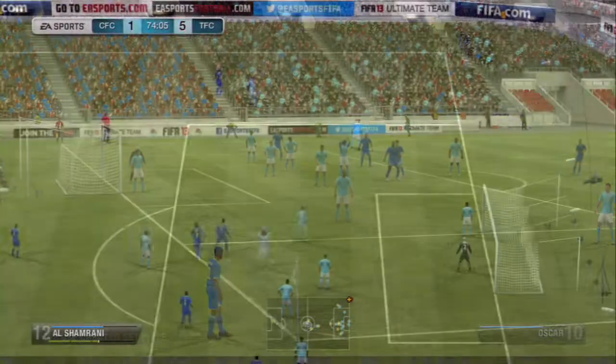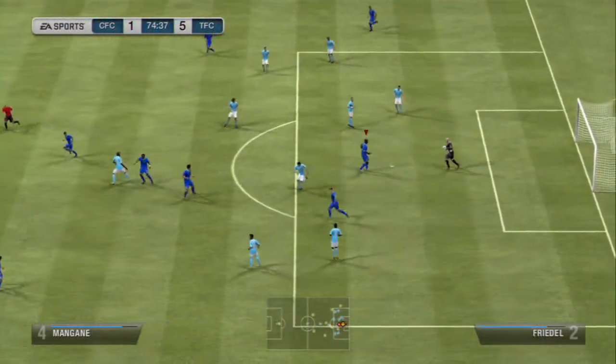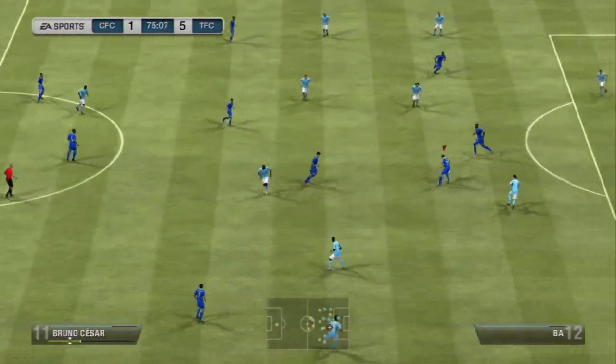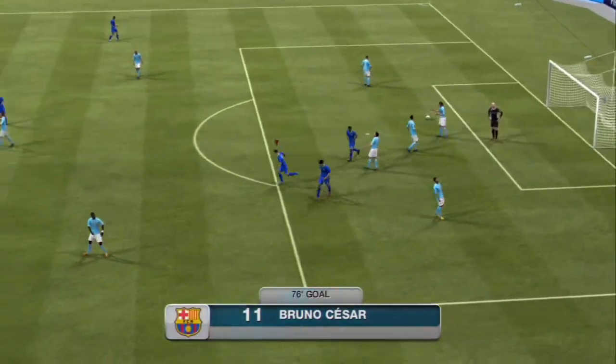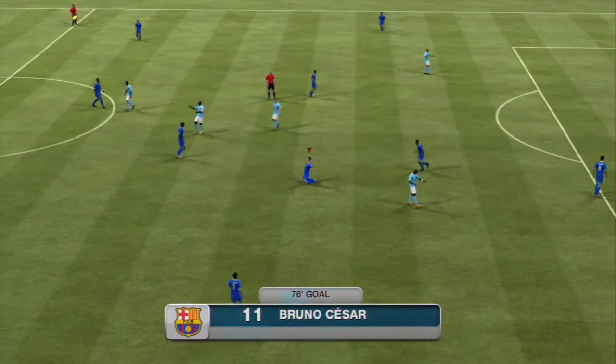Al-Shamrani wins a corner again — pretty bad delivery from me, but the goalkeeper saves it, picks it up, throws it out to the right back, and Bruno Caesar picks it up, shrugs off the defender and smashes it — 6-1, really sweet finishing. We're back on track and I was kind of wanting revenge for that 9-1 defeat.